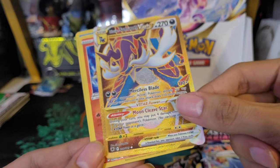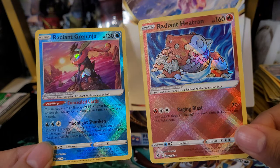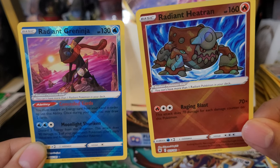And our two Radiant cards — Radiant Heatran and Radiant Greninja. Really like those. I now have all three Radiant cards from this set: Heatran, Greninja, and Hawlucha from the Elite Trainer Box. Definitely taking all of that.